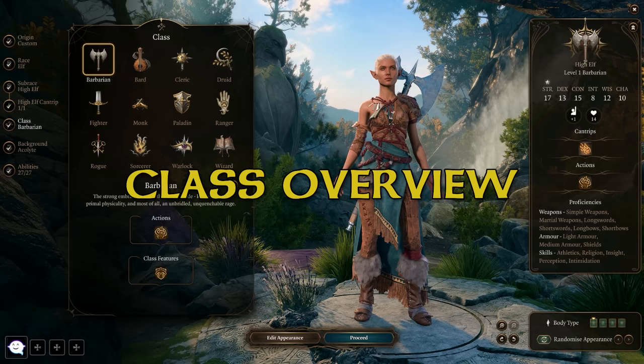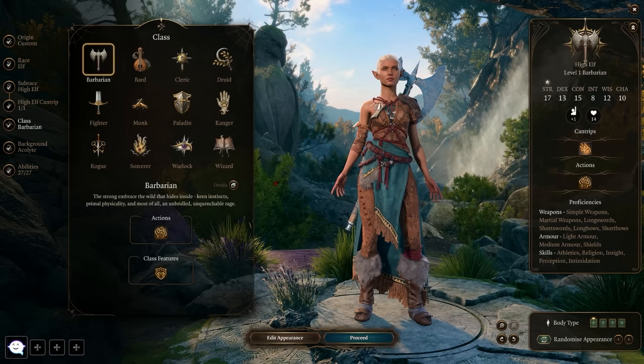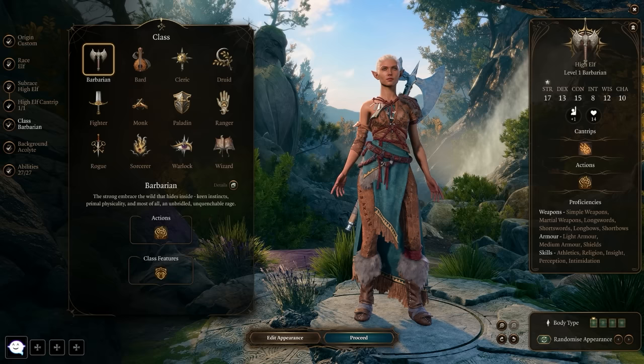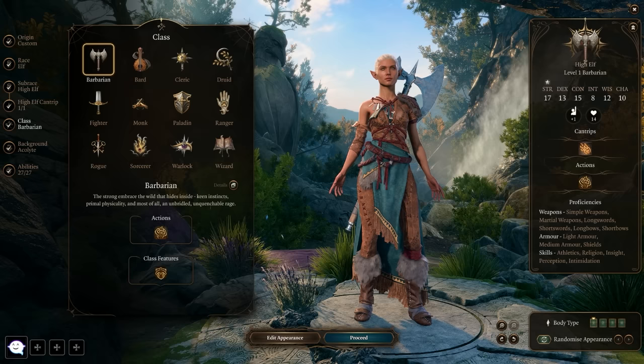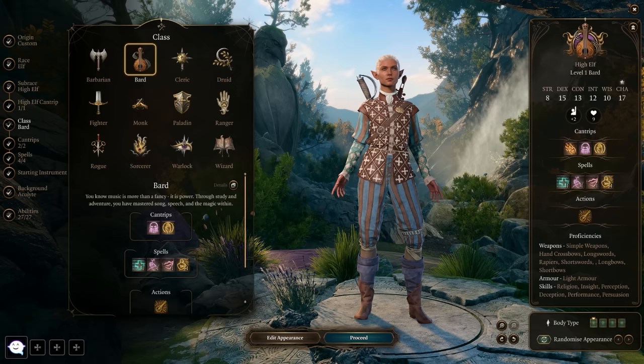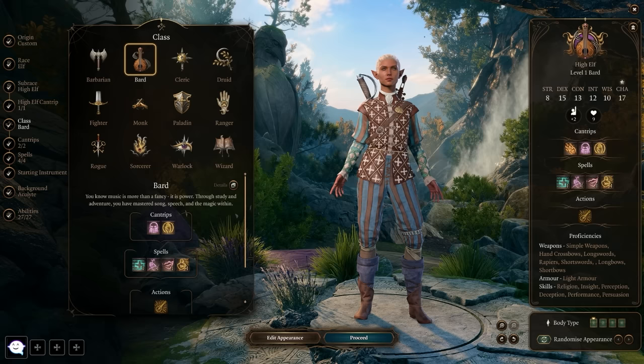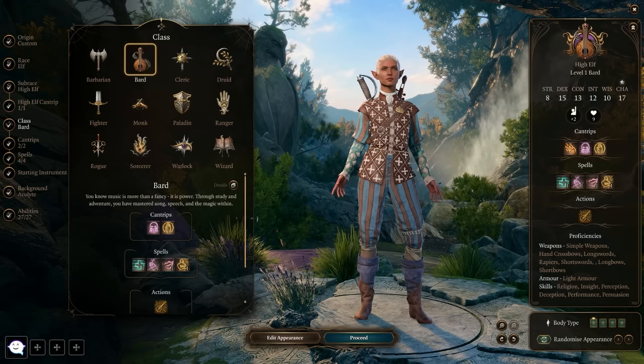Every class is good — it's just a matter of play style. The Barbarian is weapon-focused and great for multi-classing, giving access to tons of weapon types. They don't wear heavy armor, but a Barbarian can be insanely difficult to kill — if you want a durable damage dealer, this is a great choice. The Bard is your charismatic jack of all trades. Thanks to Charisma as their main stat, they're amazing at dialogue sections and can talk their way through just about anything. You also get to choose a starting instrument — hand drum, flute, lute, lyre, or violin.